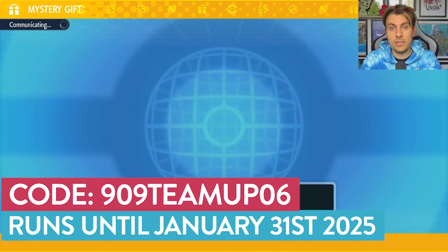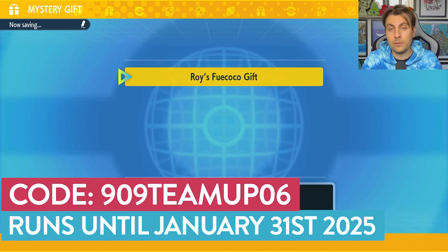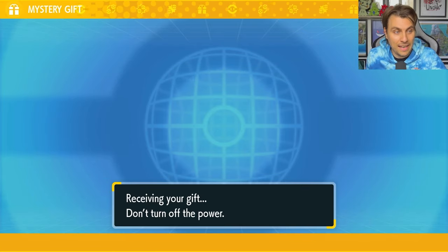Once you've put the code in, just proceed through the options and you will get connected to the internet and you'll be given the Roy's Fuecoco gift. And that is as simple as that.